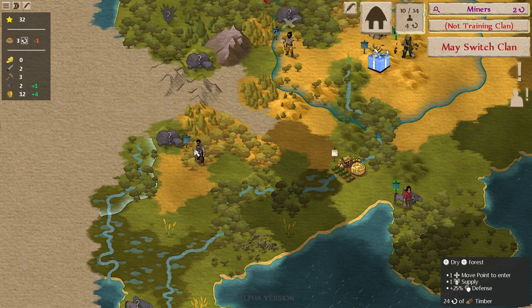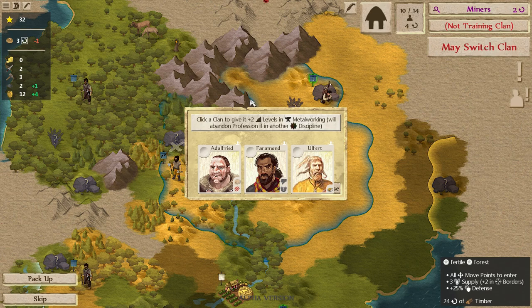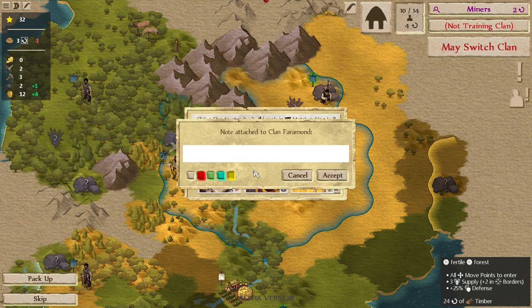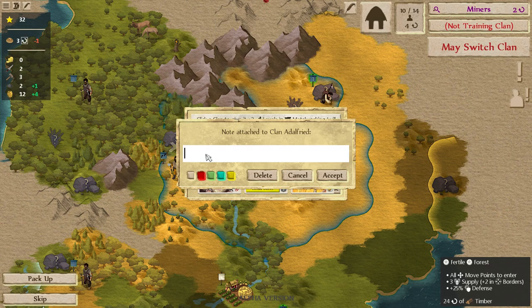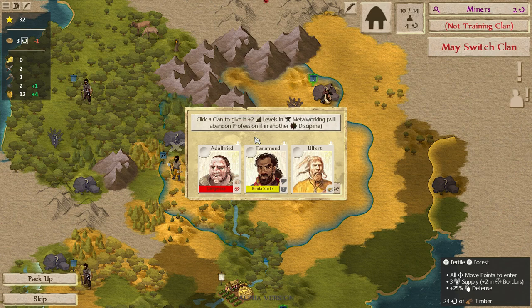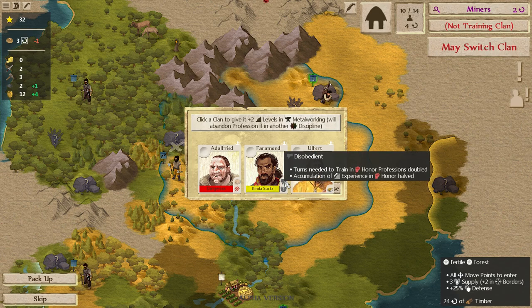Okay, switching to clan metalworking. We are going to need a miner soon, as we are studying, and a blacksmith as well. Looking at who we've got — Olfert, Pheromone — Pheromone kind of sucks — and Adelfried, aggressive and belligerent. I think Pheromone might be our fellow of choice because he's bad at discovery, doesn't want to learn anything, and doesn't want to listen to anybody. So if we just send him to — it may not be a salt mine but if it's an iron mine that works just as well.